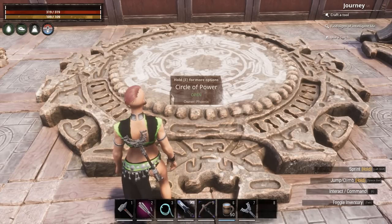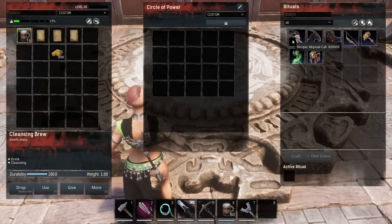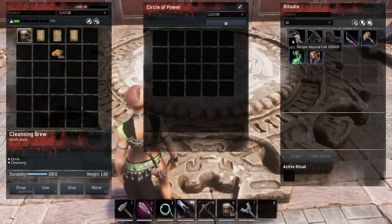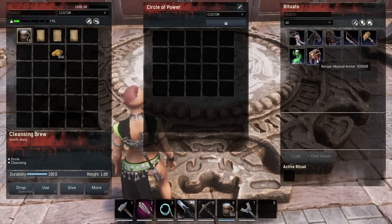The next crafting station is the Circle of Power. This is going to allow you to get demonic followers, as well as some equipment items. I will have a video covering all of the abyssal followers, and another video talking about the equipment like the bow, armor, and maul — I'll have that coming soon.